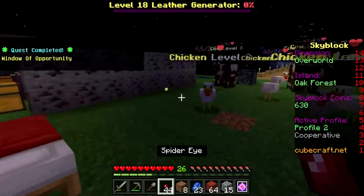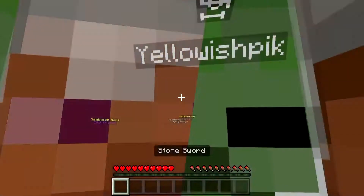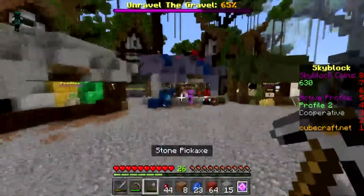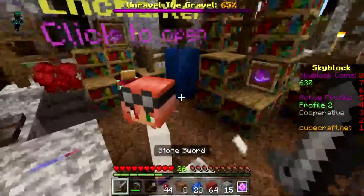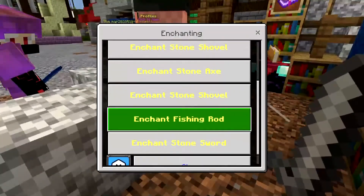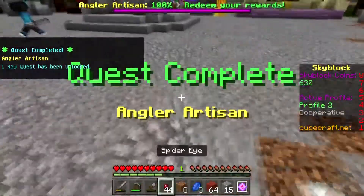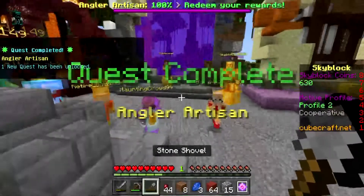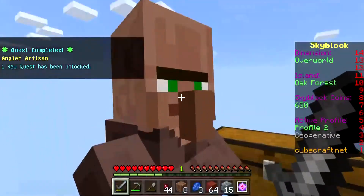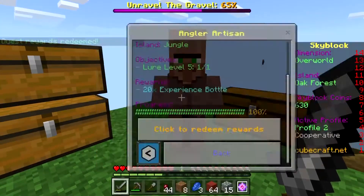Let's go and finish enchanting the fishing rod. I now have 20 lapis and 25 experience levels. Did I keep the string? Yes I did. Fishing rod, Lure — confirm upgrade. Perfect, we've now done that. There's a new quest — probably catch a treasure or a certain amount of fish. Let's redeem those experience bottles.